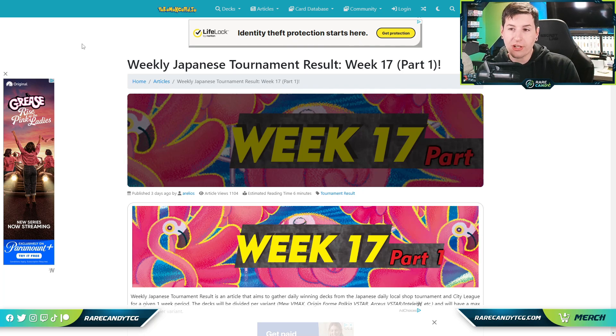These are going to be the lists that have the new Snow Hazard and Clay Burst cards, which are going to be coming out in our Paldea Evolved set in the not too distant future. If you want to see all of the results and not just the ones we're checking out today, I will have links in the description. That said, if you enjoy these Japanese tournament result videos, be sure to smash that like button — I want to jump in and check out what's winning for the month of April.